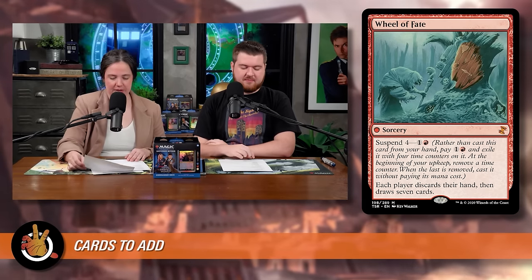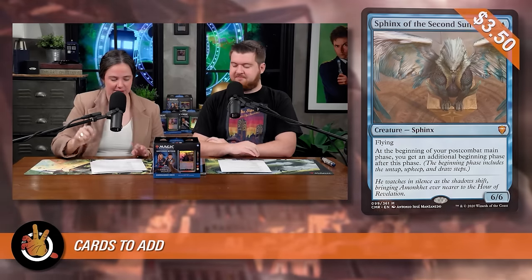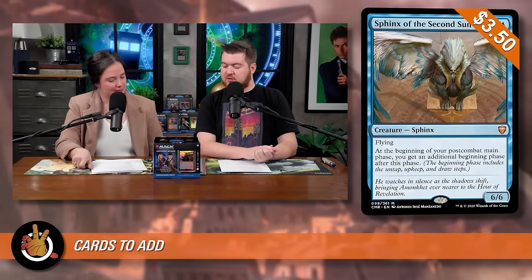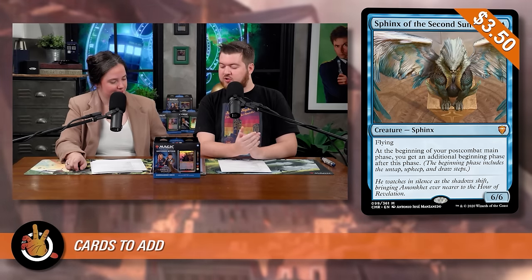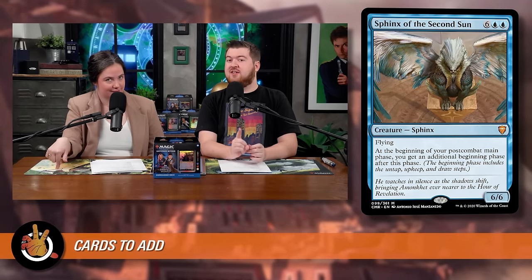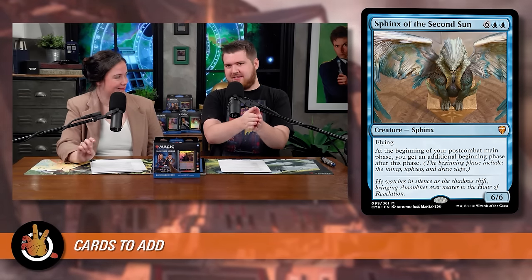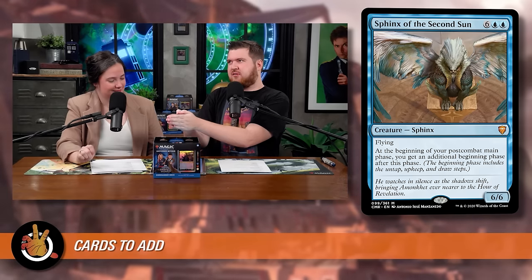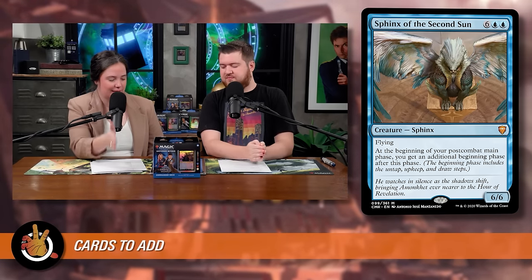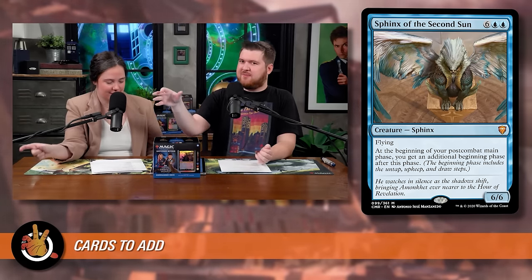The last upgrade discussed is Sphinx of the Second Sun — six blue blue, a flying creature. At the beginning of your post-combat main phase, you get an additional beginning phase after this phase. Keep in mind it triggers at the beginning of your post-combat main phase but the extra beginning phase happens after it — meaning before your end step.